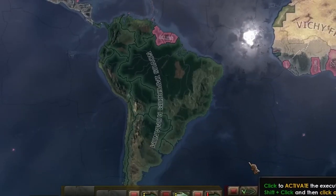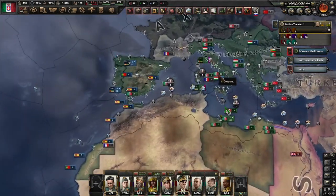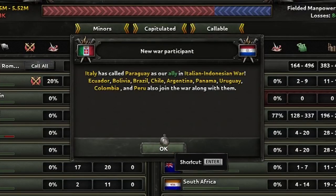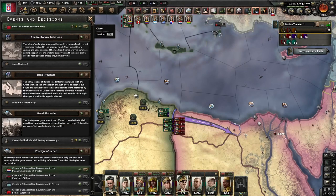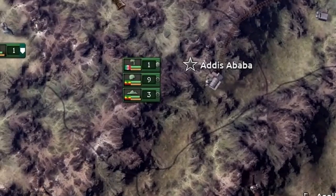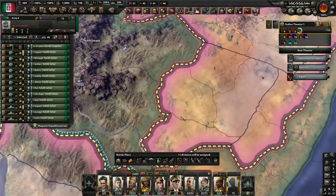Oh my God! So all of South America just joined me! When can I declare Greater Italy? I've got to be pretty close, right? I would need to go to war with Germany. Oof — that's bad. What the heck? Where did you come from? I am so chaotic in this playthrough today.